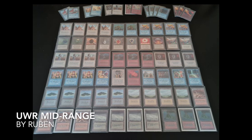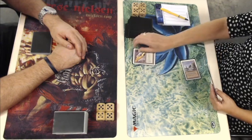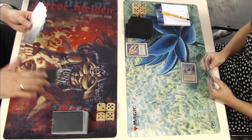Let's go to the action and see how this is going to turn out. Let's go to game one. Here we go — Myrthe sitting on the right and Ruben sitting on the left. It looks like Myrthe is on the play. There's that Black Vise — and he's going to drop to 17 straight away. This is a great start.